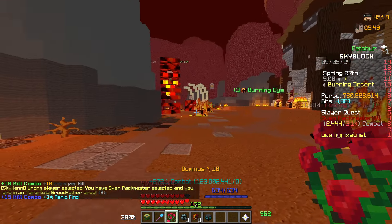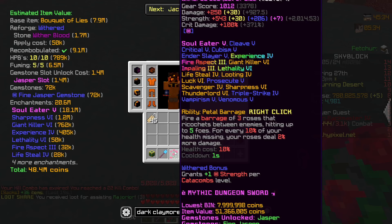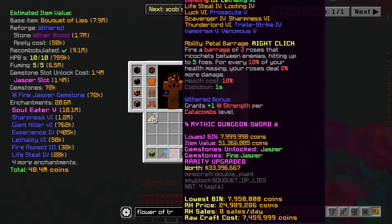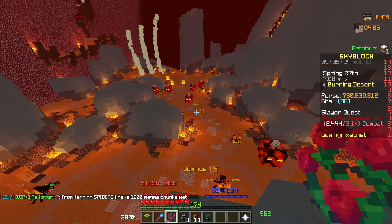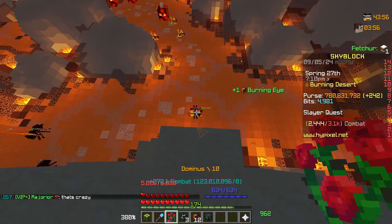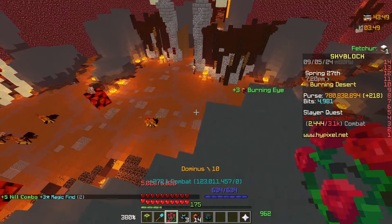Let me explain what this right-click ability actually does. It's the Petal Barrage — fire a barrage of three roses that ricochet between enemies, hitting up to five foes. For every 10% of your health that is missing, your roses deal 2% more damage. The cooldown is one second and it doesn't cost mana — it costs 10% of your health. The Bouquet of Lies is essentially a better version of the Flower of Truth, which has the same ability. The Flower of Truth shoots one rose damaging up to three enemies, whereas this shoots three, damaging up to five. When there's lots of mobs together, it bounces between them — looks pretty cool, honestly. With 10 stacks, it is literally a weapon of mass destruction.